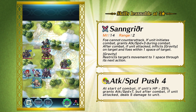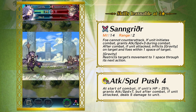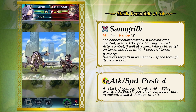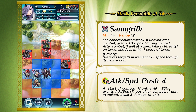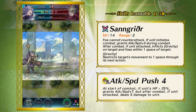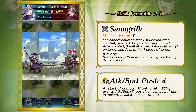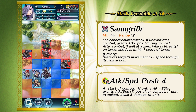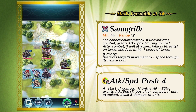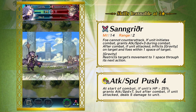After combat she inflicts the Gravity status on the target and foes within one space. So it's basically a Gravity staff with 14 might, Dazzling Staff built in, plus 3 attack and speed — pretty good for kiting units. She's a flyer so she has great mobility, and she comes with Attack Speed Push 4, which is completely different from the Push skills we know. At the start of combat, if the unit has more than 25% HP, it grants plus 7 attack and plus 7 speed, but after combat if she attacked, deals 5 damage to her.